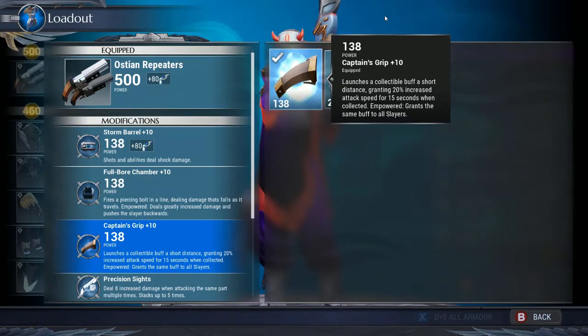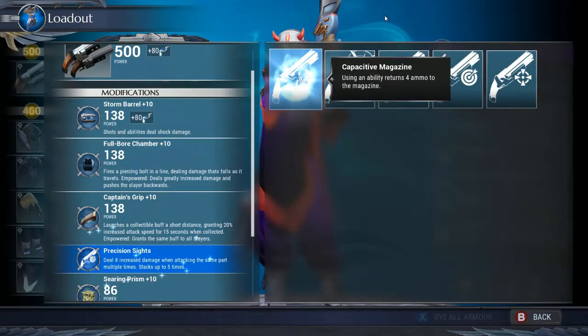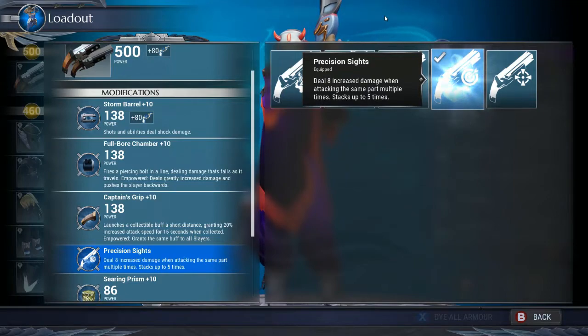For the grip, definitely go with Krafton's Grip because it gives you another buff — 20% attack speed for 15 seconds when collecting empowered shots. This build doesn't force you to stay close to the behemoth to get empowered shots because you're getting more DPS from just shooting continuously, so it balances out. Precision Sights is definitely the go-to mod because you deal 8 increased damage when attacking the same part multiple times, stacking up to five times — focused on the head, you'll stack this insanely fast.